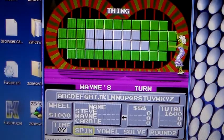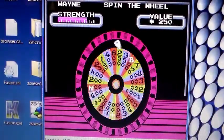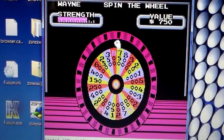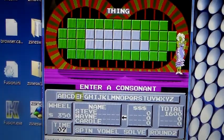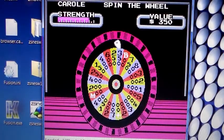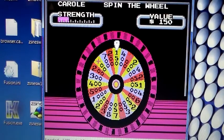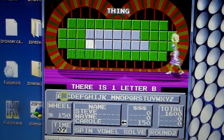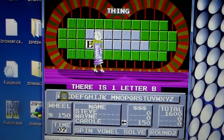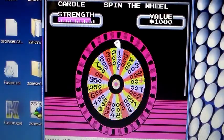Round two, category is 'Thing.' Starting the wheel. Getting $2,000 then $1,000 repeatedly on spins. Wondering if a Whammy would show up. Eventually spinning for $1,000 multiple times. Something starts with a B — bankrupt pops up.